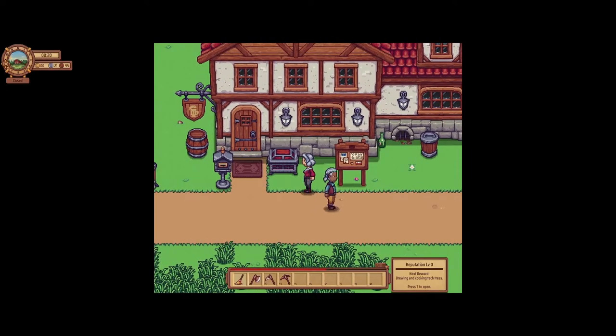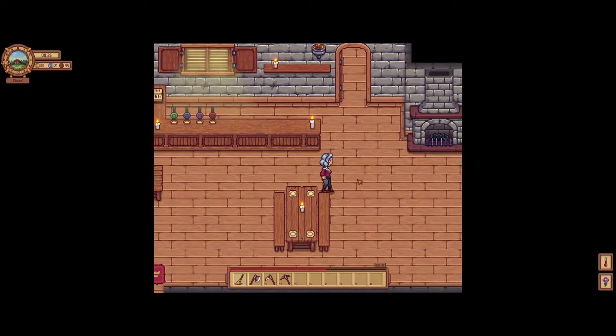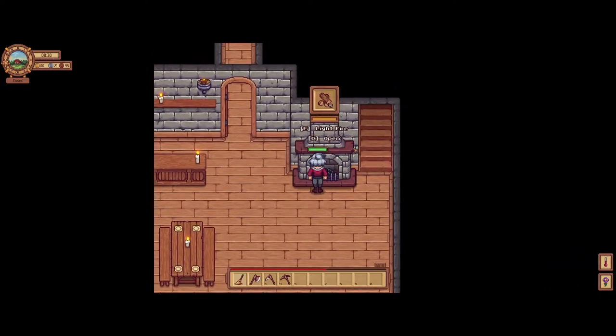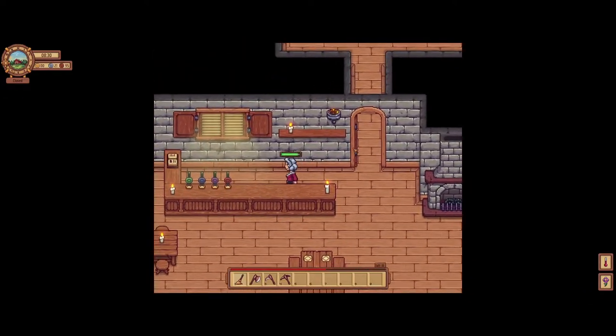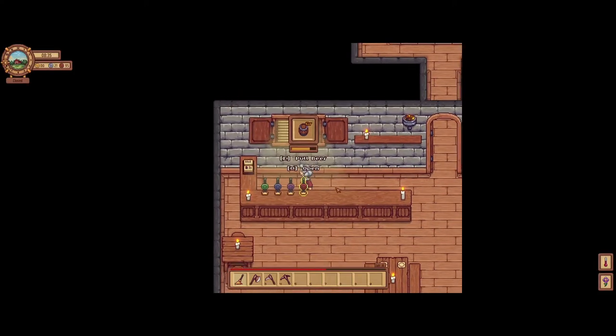Alright, what are we at? We're at zero. Let's see what we've got in here so far. We've got a bench. We've got fire going. We've got porridge.